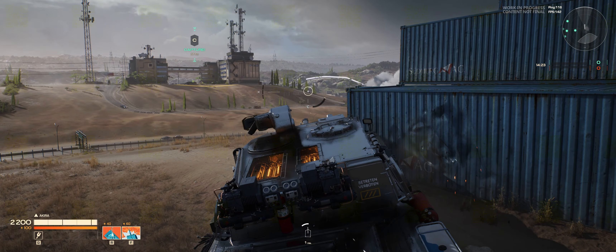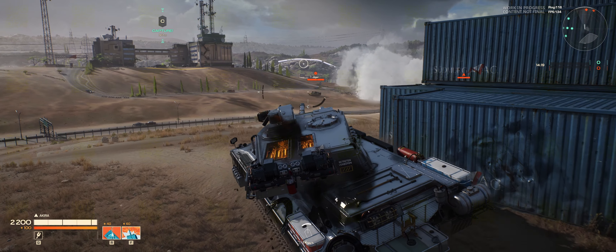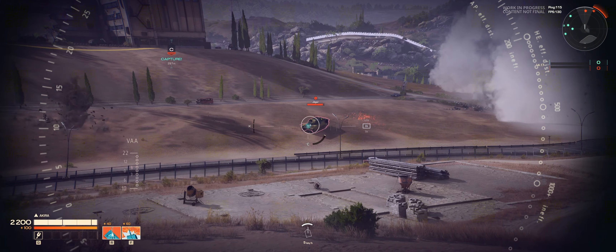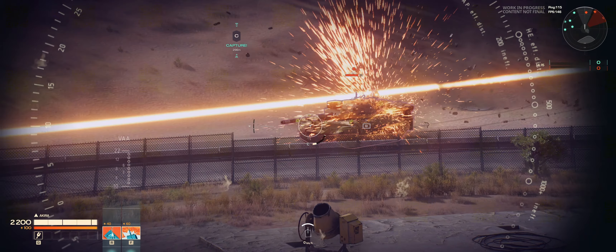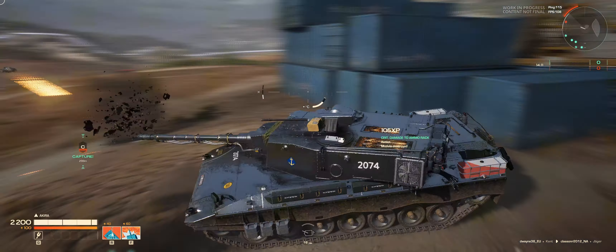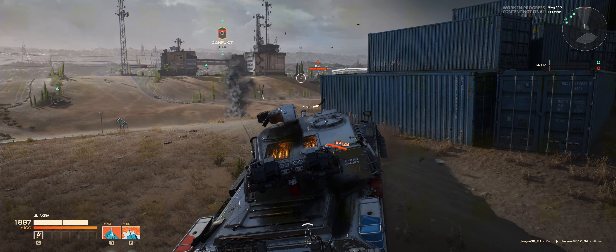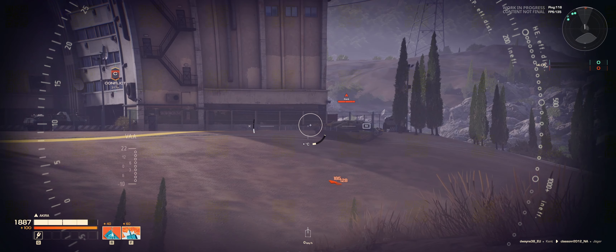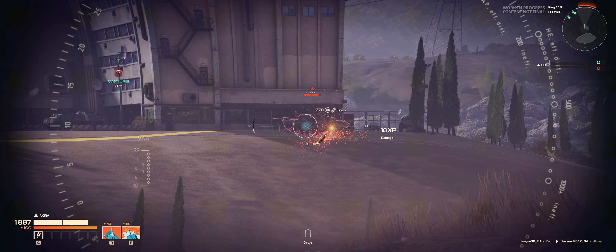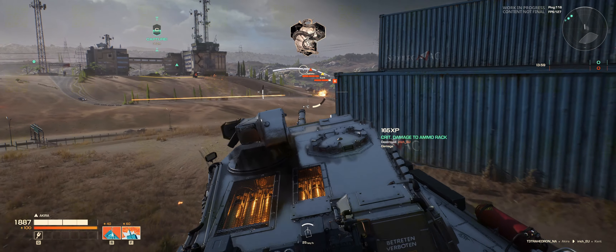We've got an HSTBL over there rushing into the cap — let's give that one a proper welcome. So you'll see here we've got a Jäger coming in. Okay, he's down. But you can see how rapidly this gun just starts clicking away at things. We've got the Kent — might be able to get an ammo rack there, just under the turret. Nice.